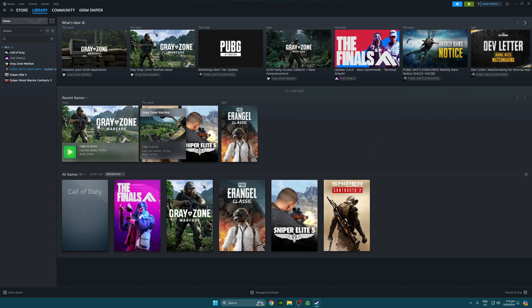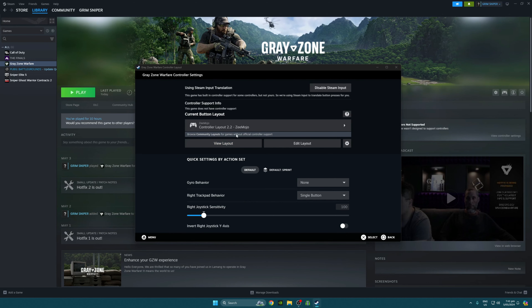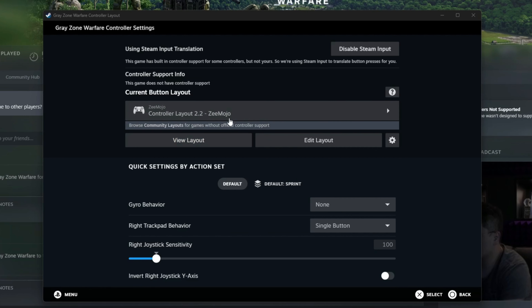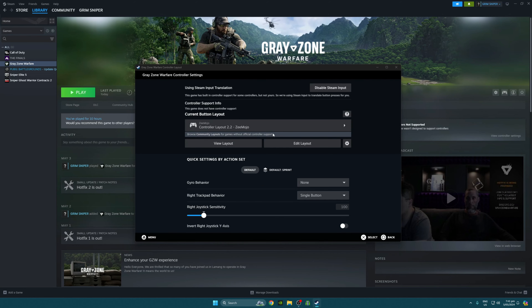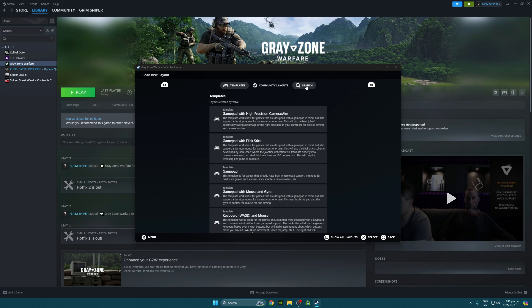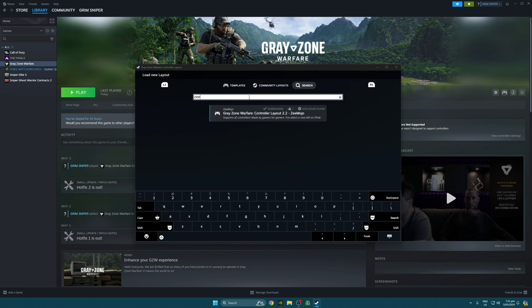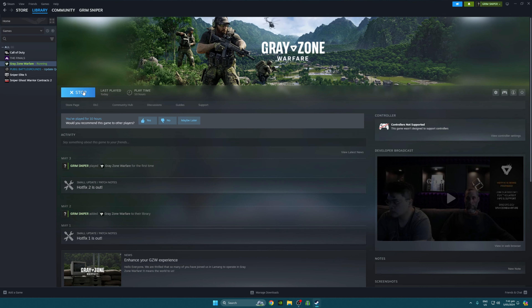The next step is to go into Grey Zone, and you come up here to Controller. And in Controller, you want to look for Zemojo. To add Zemojo, you click there, you go to Search, and you search for Zemojo — this is the one that you want. Click on that, you set it up. I've already got it set up. Now you load up the game.